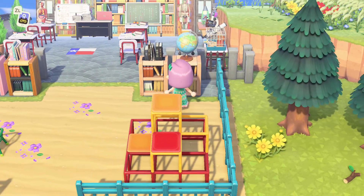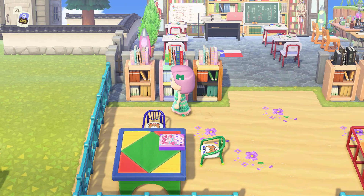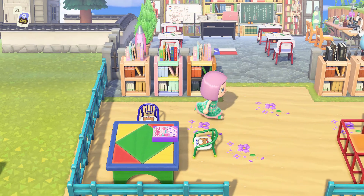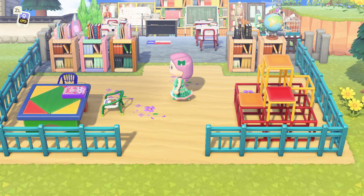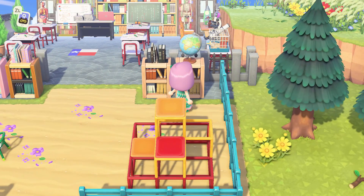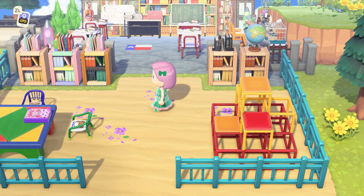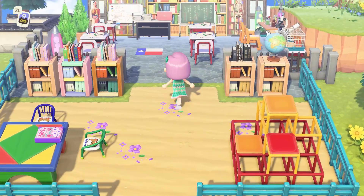Okay, we have our little library with all of our books and the globes — they want to see where they are in the world. And then we have our play gym over here, just a small one, and our place to read books or sit and reflect. You never know what somebody wants to do. But this is our library with a playground inside of it.